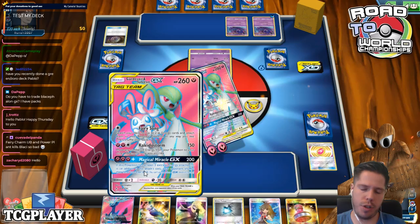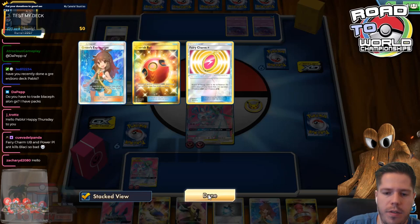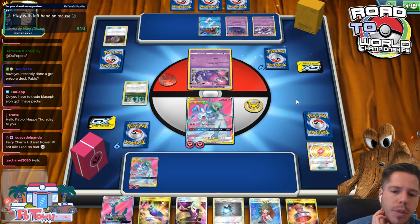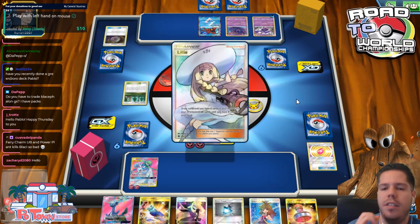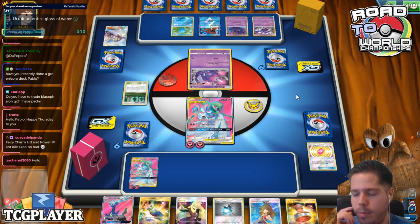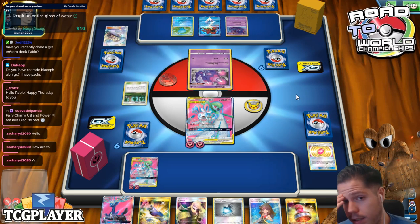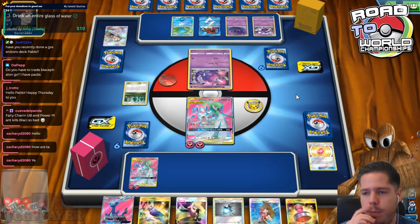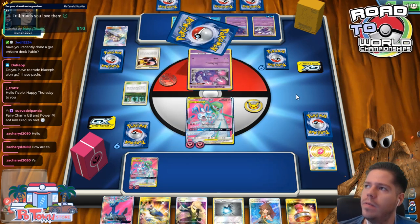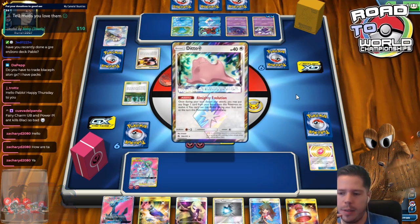Choosing not to use a supporter is odd, right? But you do have a finite number of Greens, and if you don't need anything in particular, you can save them for later. Using Greens after your turn would've just been unnecessarily fancy, I think. Fairy Charm Ultra Beast and Power Plant hurts Blacephalon so bad. I can see that the Fairy Charm Ultra Beast is easily bypassed by Heatran GX, and Power Plant is annoying, but Blacephalon plays a very healthy 3-stadium count.